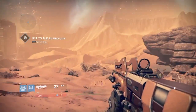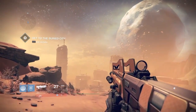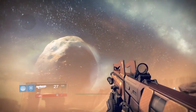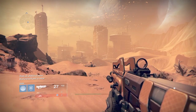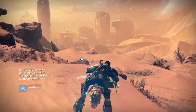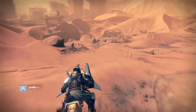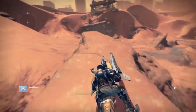This is where you always start your mission when you do patrols on Mars as well. But first I want to take a look — look how beautiful that is! All those old ruined buildings and that giant, maybe that's Phobos or something in the background. I don't know, but anyway I think it's just gorgeous. So let's use our sparrow and see where it wants to take us.